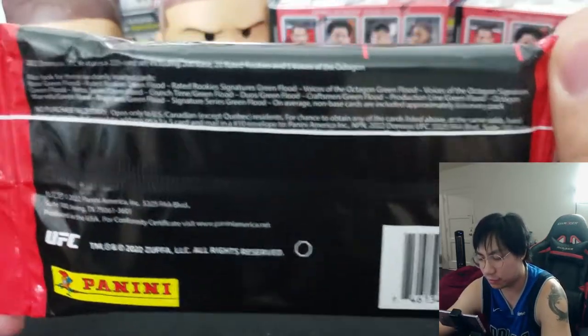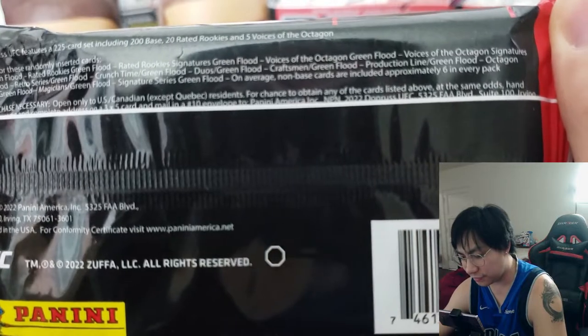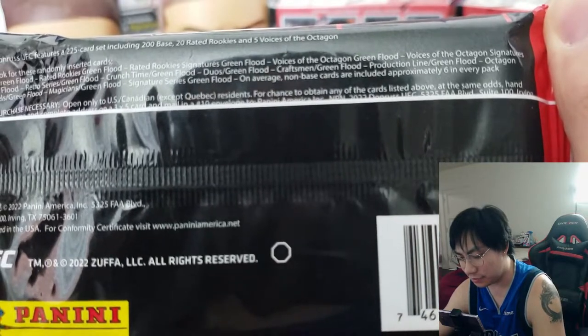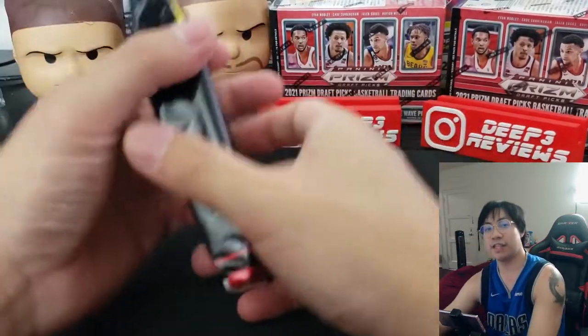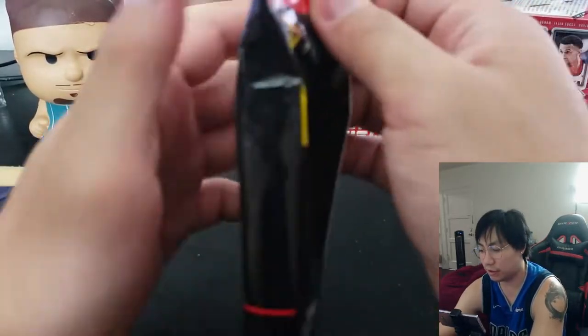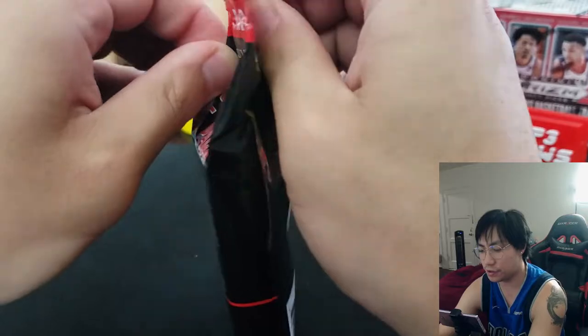So the 2022 set is a 225-card set — 200 base, 20 rookies, and five Voices of the Octagon. You can find base green flood parallels, rated rookies green flood parallels, and autos, so if we're lucky we'll hit one of those today. In the blasters you can only get the purple floods, so we're a little familiar with that from past rips.